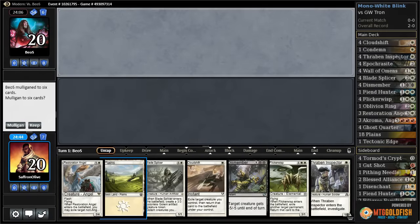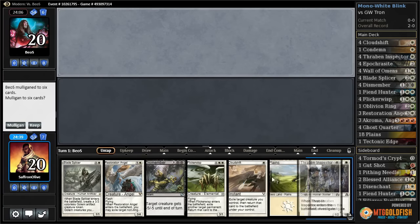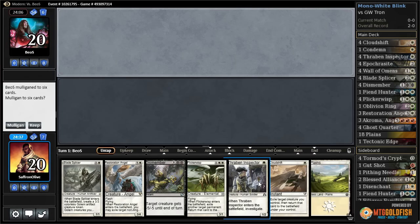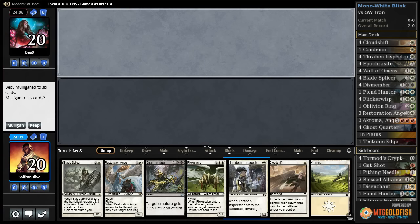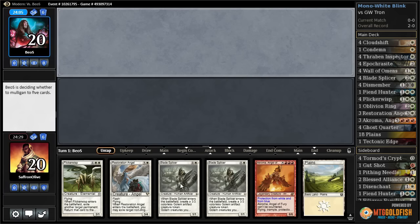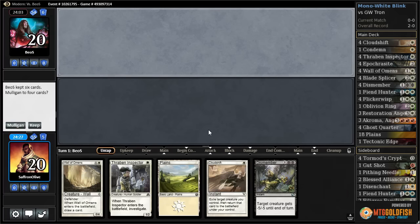All right, budget magic time — mono white blink in Modern. This is so risky. If we draw a land, we're on the draw. If we draw a land we can crack the clue, and then we need to draw another land. I think we just mulligan. Oh god, this is even worse — just mono three-drops.